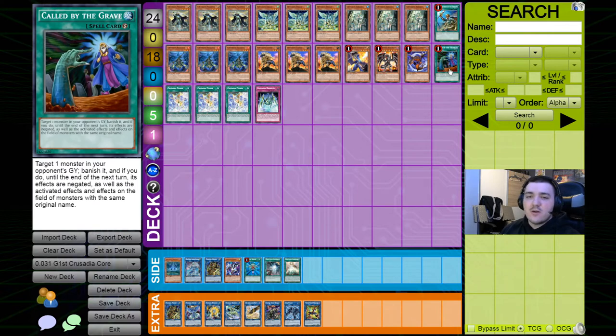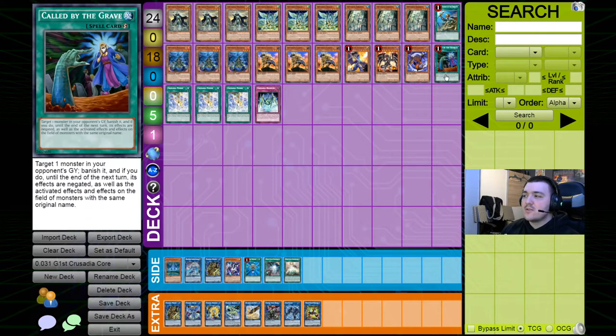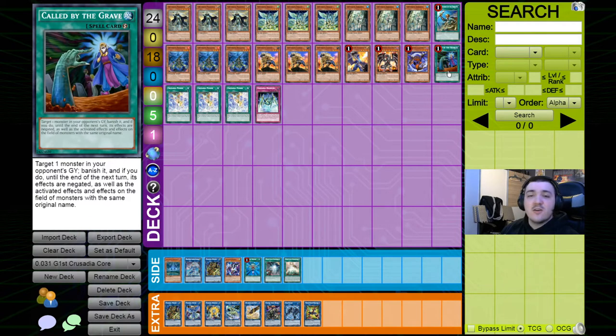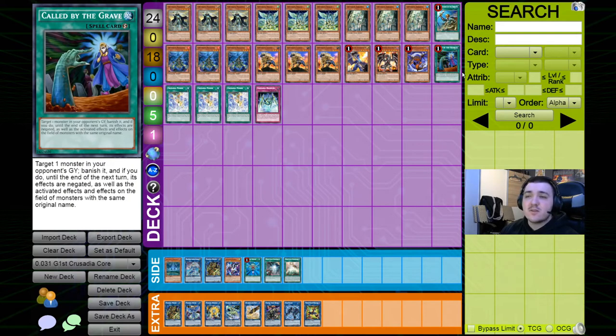We have Called by the Grave here, which obviously protects you from hand traps. Now that it's at one, you could technically cut it and play the maximum amount of Crusadia Powers, but I personally think you should play maximum Crusadia Powers in addition to Called by the Grave. It can also protect the LP and function as an interruption on your opponent's turn. Called by the Grave is too powerful not to play — I'd rather cut one copy of Crusadia Power over Called by the Grave.